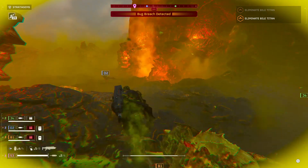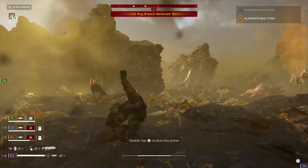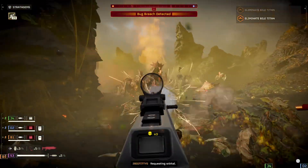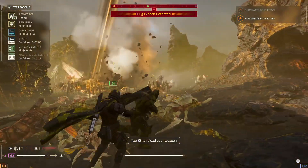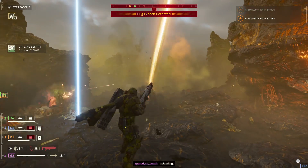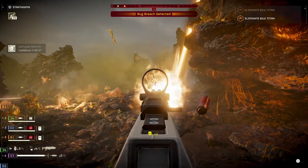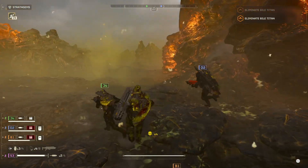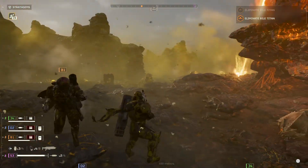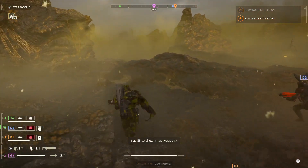I killed the bug hole — bug tunnel breach! I was going in with a grenade. It was a little unnecessary. There's an anti-material rifle over here. We kind of closed the hole but it made the radius of bug holes smaller because it gives an area-of-effect result.